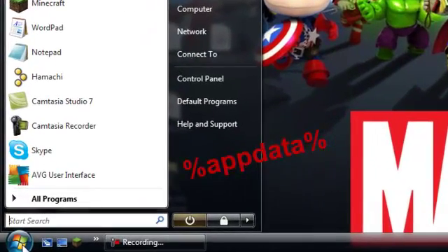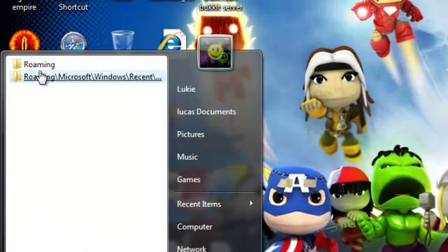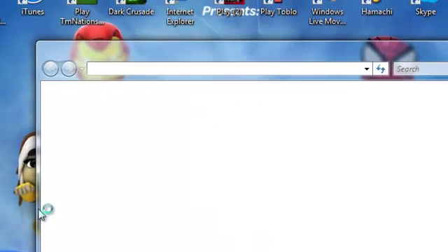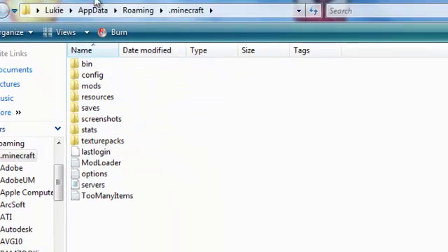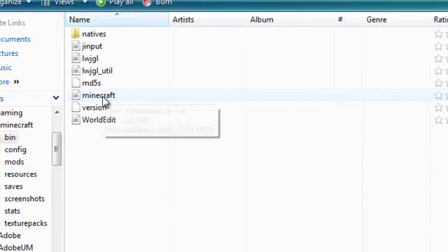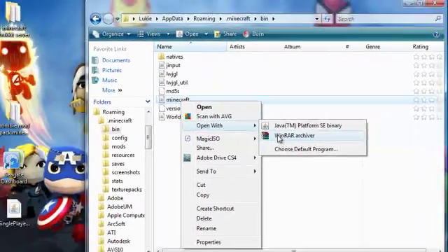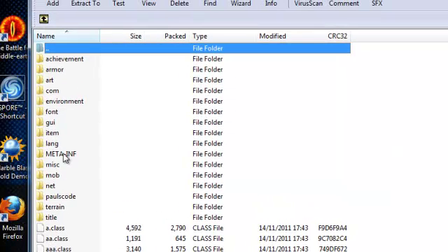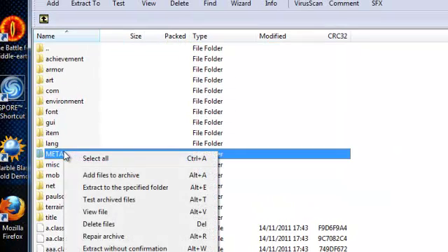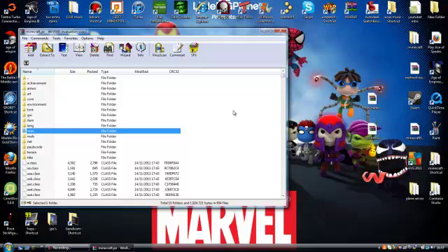Now go here — Start, Search, type %AppData%, then Roaming. Just click on that. You should see right at the top dot-Minecraft — just double-click on that. You should see bin, resources, saves and everything else. Just open up bin. Right-click on Minecraft.jar and open with WinRAR. If you don't have WinRAR, it's in the description. Right away you should see a file called META-INF in capital letters — delete it, click yes. Make sure you delete that, otherwise you will have a black screen.